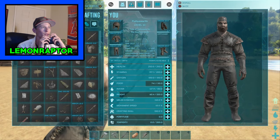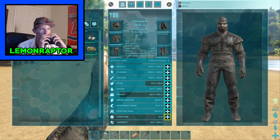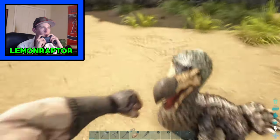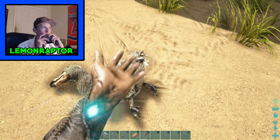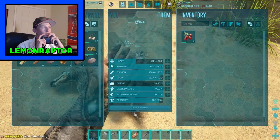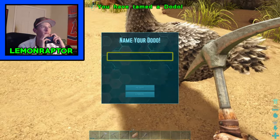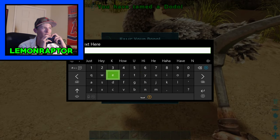Alright, we have a level up so we'll do that. Fortitude — I don't even know what that does, but why not. I'm gonna name it... I'm gonna name it Jew.